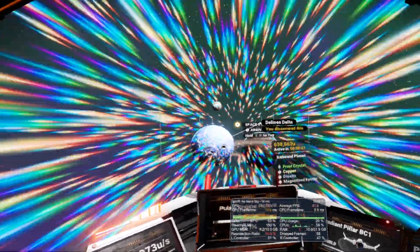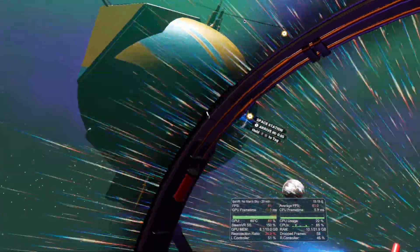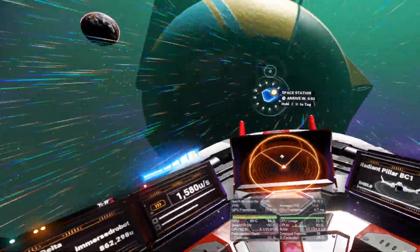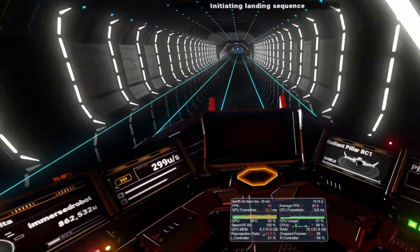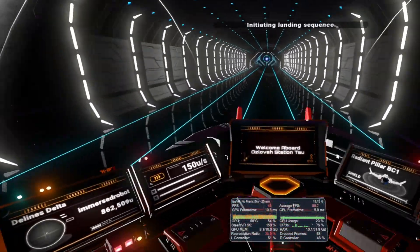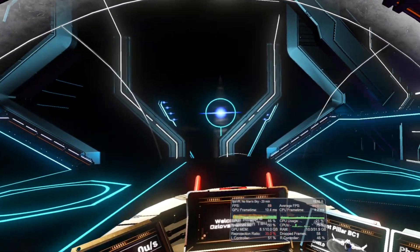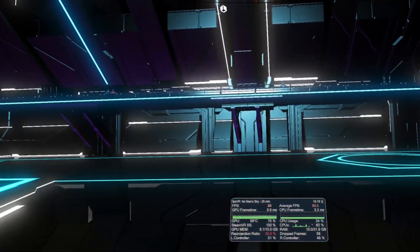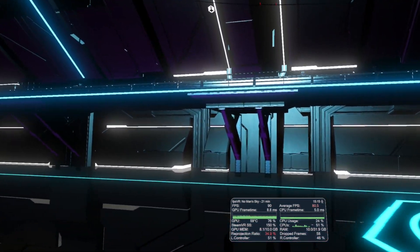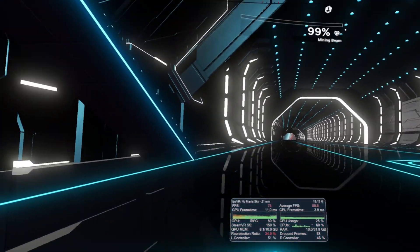Back in space, my next port of call was the system space station. I've generally found that these are less demanding than other areas of the game. As expected, this area was running particularly well overall. I do drop into reprojection, but once again I put this down to recording, as I can confirm that I've maintained a consistent 90 and even 120 FPS in space stations on other occasions.